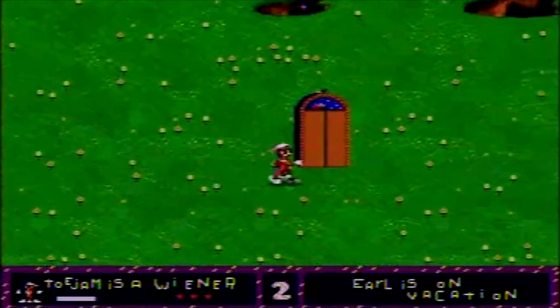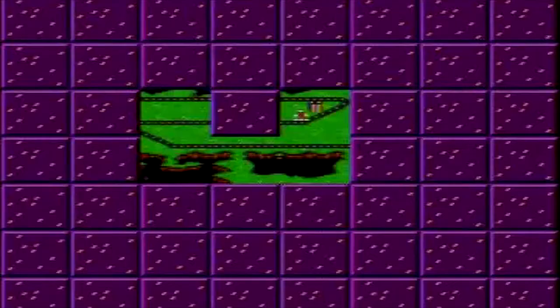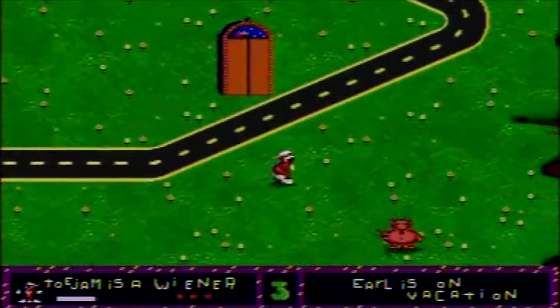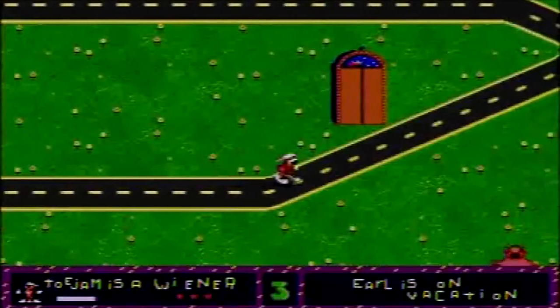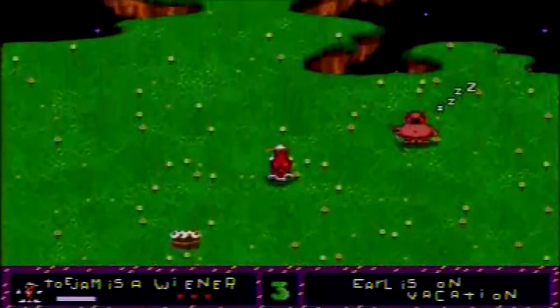Once you find the elevator, you go into it and it takes you to the next level. You'll randomly get a notification that there's a ship piece on the level, and if that happens you should stay until you find it. There's strategy involved too — you press B to access your inventory of presents and C to access the map, but if you hold A while moving, you'll tiptoe, which is vital to sneak past enemies who are asleep.